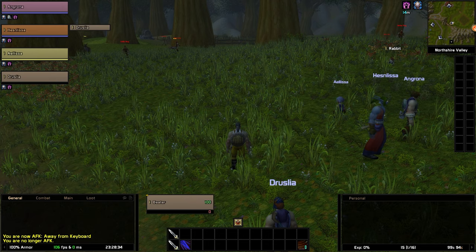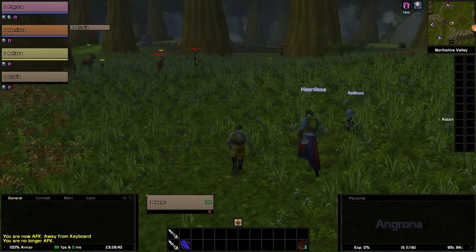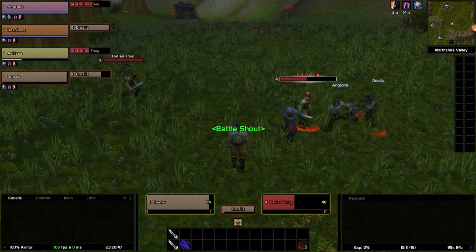Now that we have our companions, how do we get them to kill stuff? There are numerous ways to get companions to attack — let's start with the very basics and work our way up.